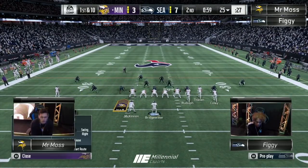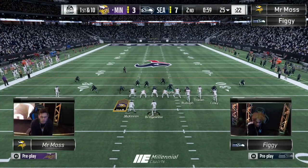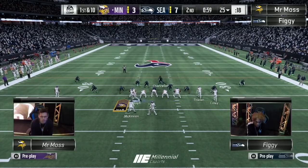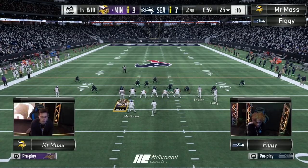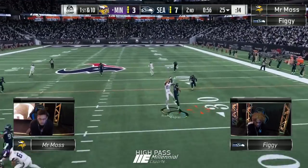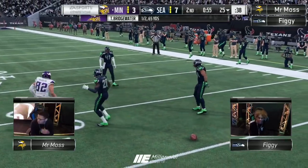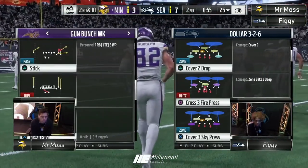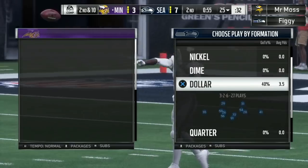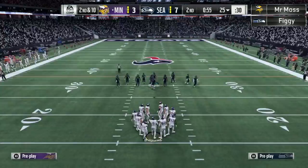One minute left. Bunch right. Figge bringing those safeties all the way down — deepest players on the field are his outside corners. Let's see what Moss does with it. Lets his tight end set, five routes go on the field. That's a dangerous throw, a real dangerous throw. And that's a good play by Figge right there. Luckily that was a swat, so we don't have to go to the golden rule, and we know Moss is scoring. Just a swat, not a drop pick.